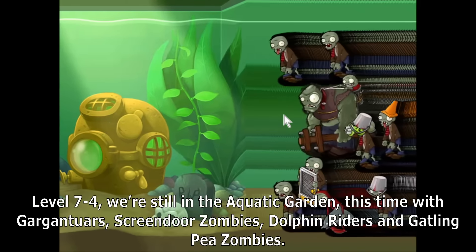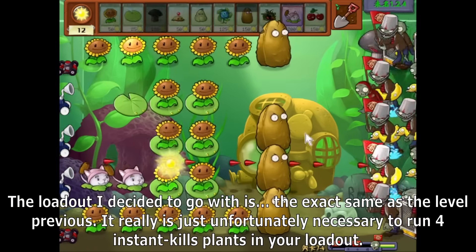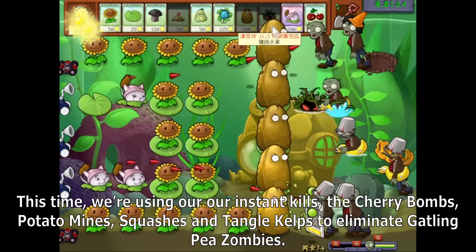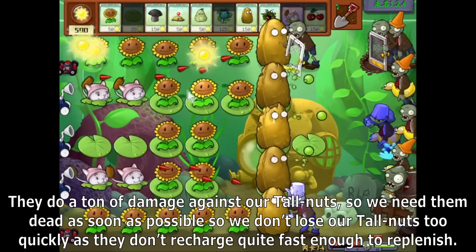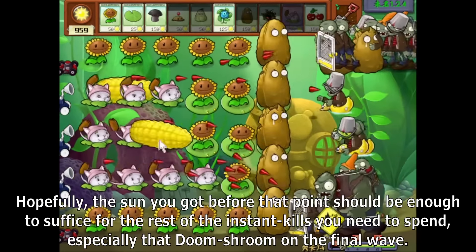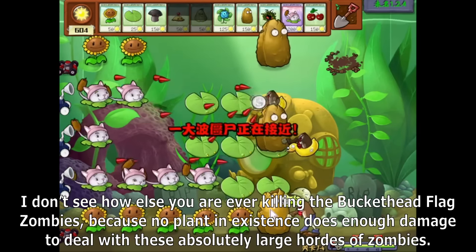Level 7-4. We're still in the Aquatic Garden, this time with Gargantuars, Screen Door Zombies, Dolphin Riders, and Gatling P-Zombies. The loadout I decided to go with is the exact same as the previous level. It really is just unfortunately necessary to run 4 instant kill plants in your loadout. The early game and mid game are the exact same — Doom Shroom spamming every other wave and Blover blowing back threats. This time we're using our instant kills — Cherry Bombs, Potato Mines, Squashes, and Tangle Kelp — to eliminate Gatling P-Zombies. They do a ton of damage against our Tallnuts, so we need them dead as soon as possible. The whole board will get infested with Gatling P-Zombies after the second flag, and there's lots of mass destruction after our Tallnut gets broken. The sun you got before that point should be enough to suffice for the rest of the instant kills you need to spend, especially that Doom Shroom on the final wave. There's no other way to kill the bucketed flag zombies because no plant does enough damage to deal with these absolutely large hordes of zombies.